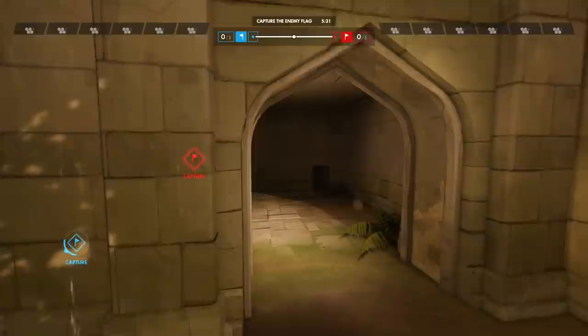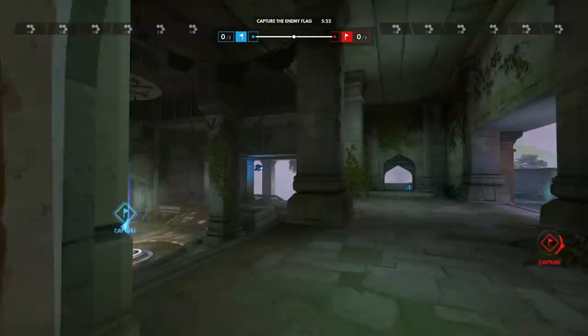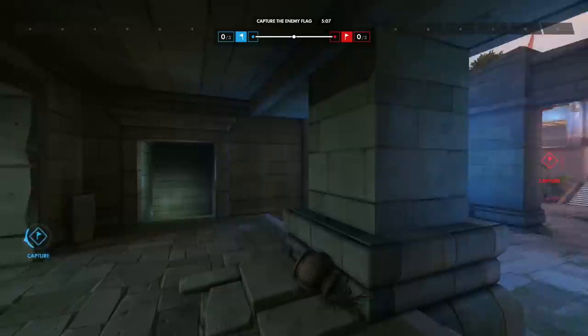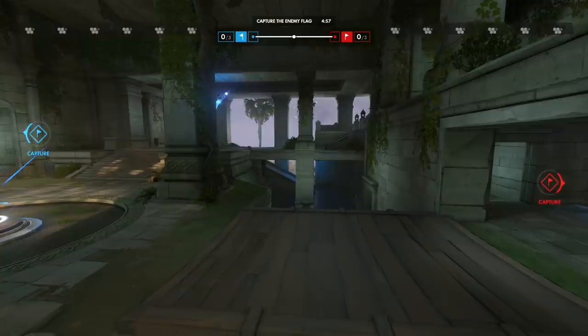Let's head out through here and see where this brings us. This is going to bring us out to kind of the central area. So let's go back in and check out the rest of it. There's a lot of high ground, low ground type stuff. There's a Mega in here — oh, this comes right up and around. There are so many different paths to this. I like this.